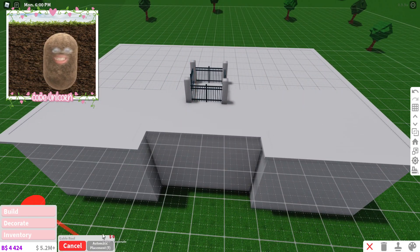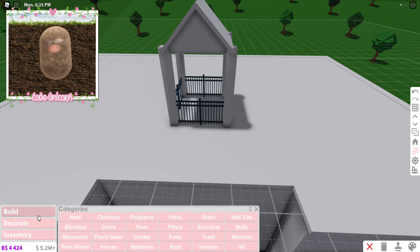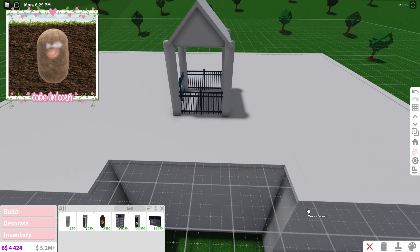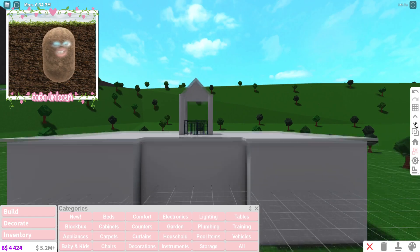We could just make it really tall — I think that might be the better decision because I don't know how to do it the other way. So there we go, we have that. Then I realized, oh my gosh, do we even have a bell in Bloxburg? There's supposed to be a bell but we don't have one, so I'm just gonna leave it like that for now — everything's fine.